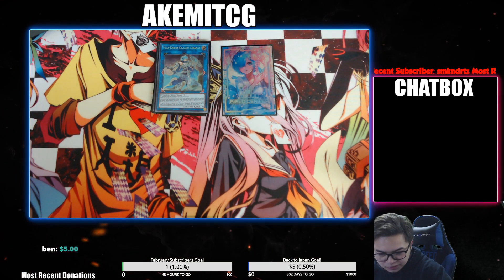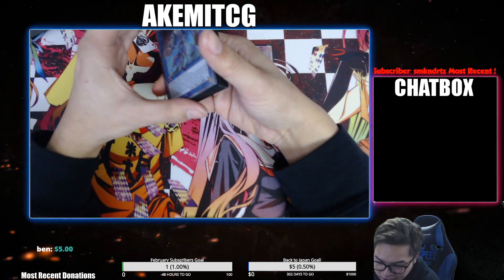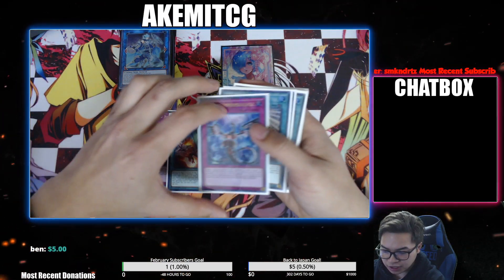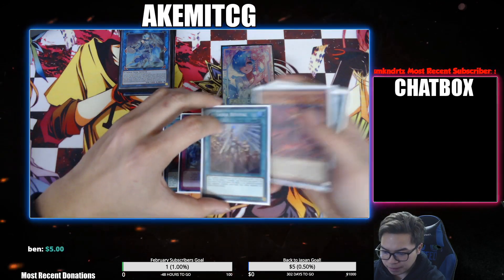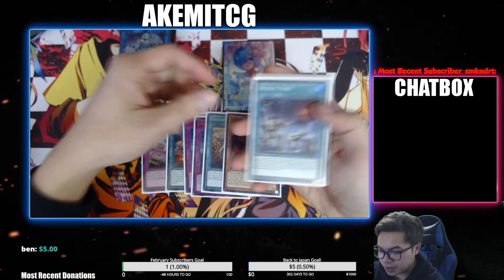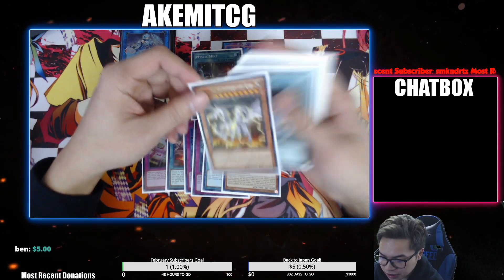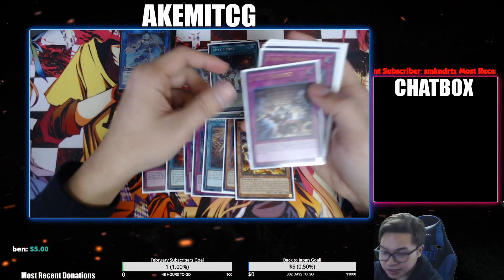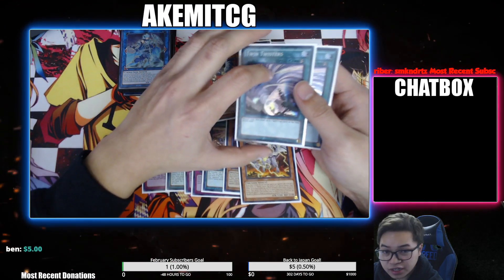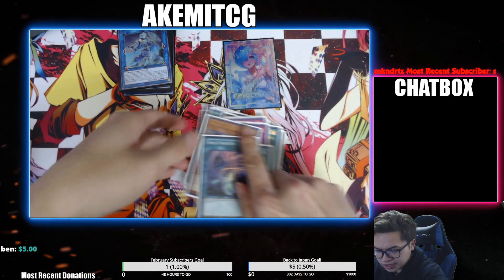The deck is exactly the same as the February list except for the side deck. The side deck is going to be one Red Reboot, Kaiju Slumber, two Infinite Impermanences, Revival, Dog Ran — pretty much the Kaiju package — and two Mystic Mines. This did help a lot in regionals. Also two Evenlys, two Drolls, and two Twin Twisters.